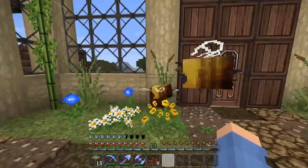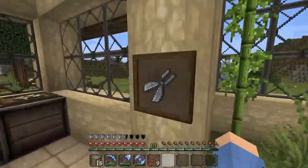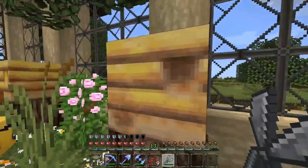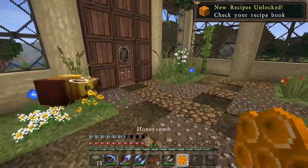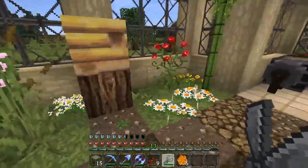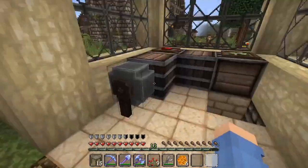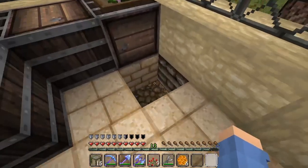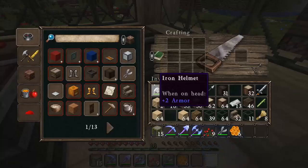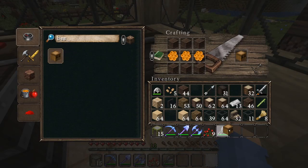We finally got a baby bee — look how cute that is! Let's go ahead and get these shears. We've got the smoke coming up through here so we shouldn't get hurt. We got our first honeycombs — this is great! Let's put a crafting table in right here. We're going to need some kind of wood and let's see if we can make a beehive. We got our first beehive!